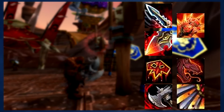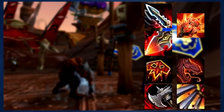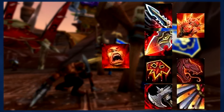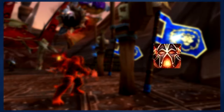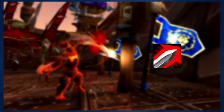No matter what talents you go with, the fundamental point of your rotation is to generate as much rage as you can and use Rampage in order to keep yourself enraged as much as possible. And don't forget that you can use Recklessness on cooldown to increase your damage and rage generation for a short time. And always remember to charge into your enemies whenever you're at range, whether at the beginning of a fight or during the encounter. Doing so not only keeps you in melee range, but it will also generate rage.